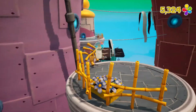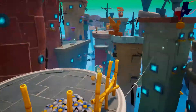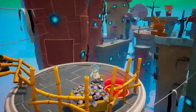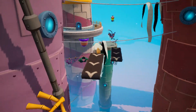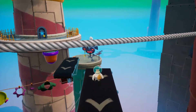Hey everybody, it's Mechmaster14. Welcome back to more SpongeBob SquarePants Battle for Bikini Bottom Rehydrated. In the last episode, we started playing as Sandy Cheeks, started going across the rooftops of Downtown Bikini Bottom, got some socks, and now we're getting a missile launched at us. In this episode, we're going to be finishing Downtown Bikini Bottom, and we're going to start by killing this Chuck. So let's get playing.